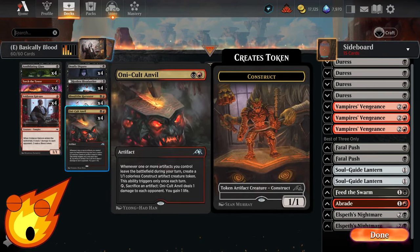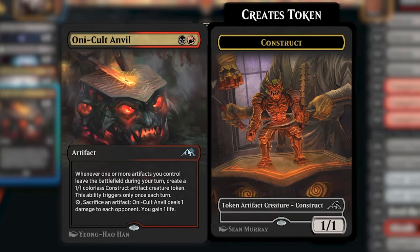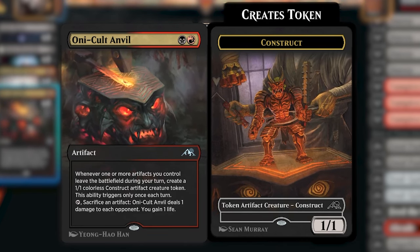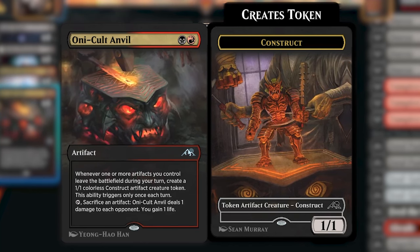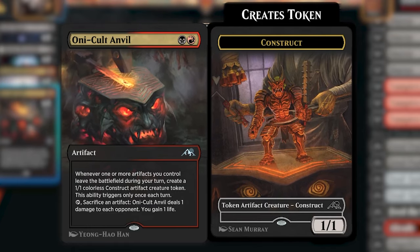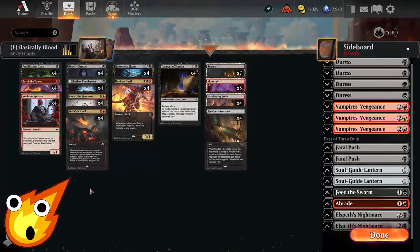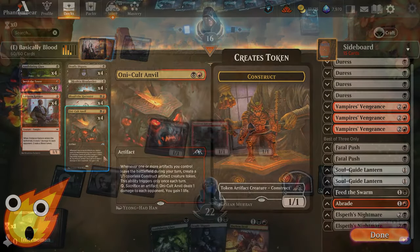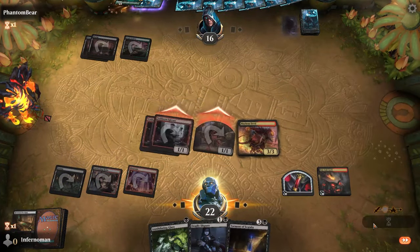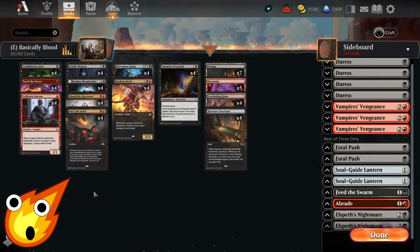In the two-drop slot we also have Oni-Cult Anvil, a two-mana Rakdos artifact. Whenever one or more artifacts you control leave the battlefield during your turn, you create a 1/1 colorless Construct artifact creature token — though this ability only triggers once per turn. You can also tap it and sacrifice an artifact to ping your opponent for one damage and gain one life. This lets you use extra blood tokens to trigger Gluttonous Guest, Mayhem Devil, or Restless Blood Seeker for extra value.